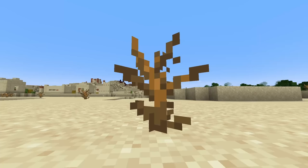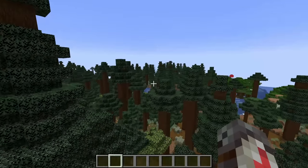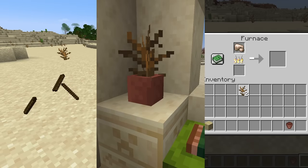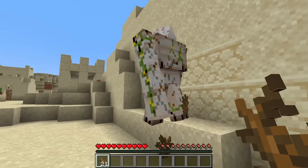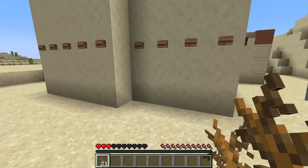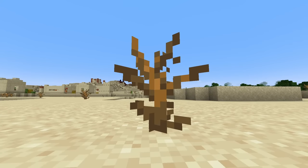Number 13 is the dead bush, which can be found in deserts, badlands, and the old growth taiga. You can use these as fuel, decoration, or for sticks. People do not use these because there is no incentive to find them. You can almost always find a source of fuel nearby, and using them as decoration is definitely not the most beautiful thing to look at. One interesting thing about the dead bush is that you cannot create more of them, unlike our next feature.